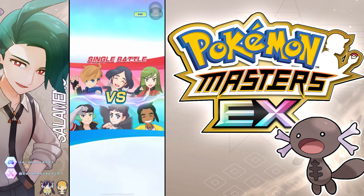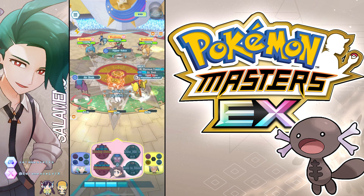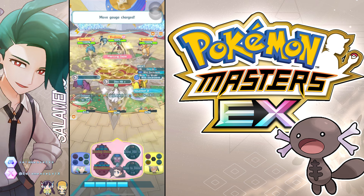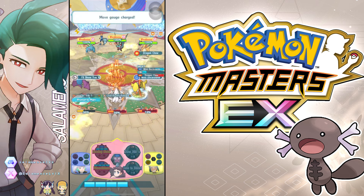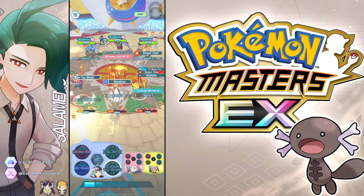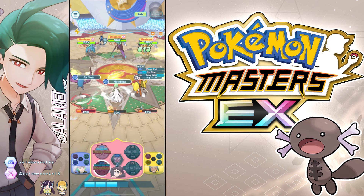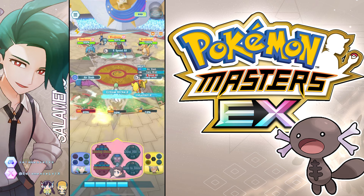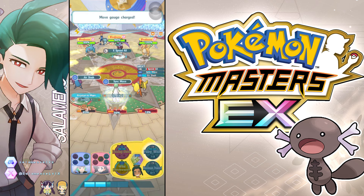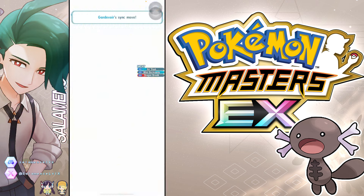We've got Diantha, How, and Proton. In retrospect, I probably would put Egg Sylveon instead of How, but this setup got me the win. The big idea here is mostly buffing Diantha's stats with Proton, debuffing special defense where applicable, buffing speed with How, using Fairy Zone with How for the sync nuke and DPS builds, and special moves next spam alongside Proton's special moves next from the Trina move.